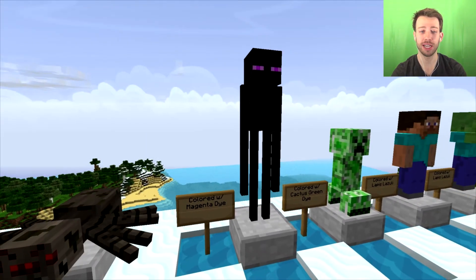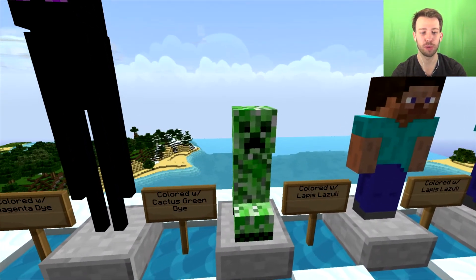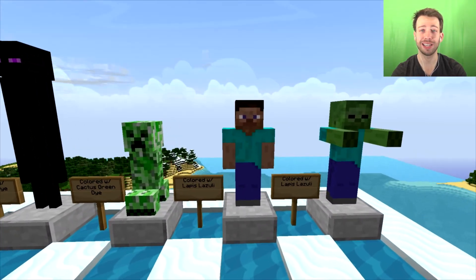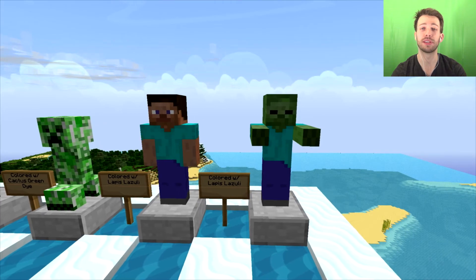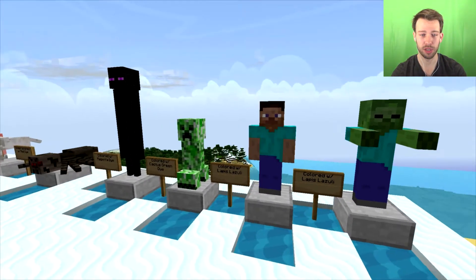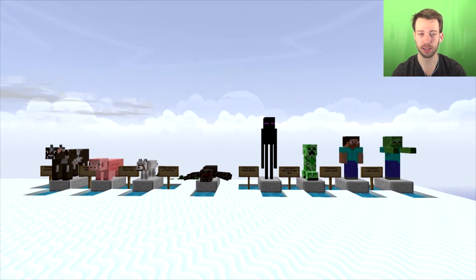For the enderman you use magenta dye, the creeper uses cactus green dye, Steve uses lapis lazuli, and once again last but not least the zombie is also colored with lapis lazuli. So those are the eight new statues that have been colored.